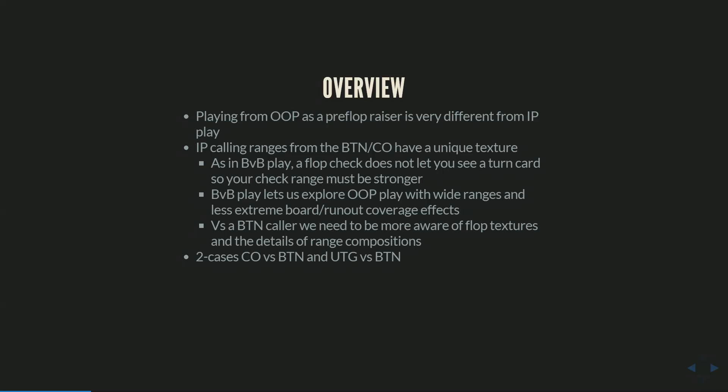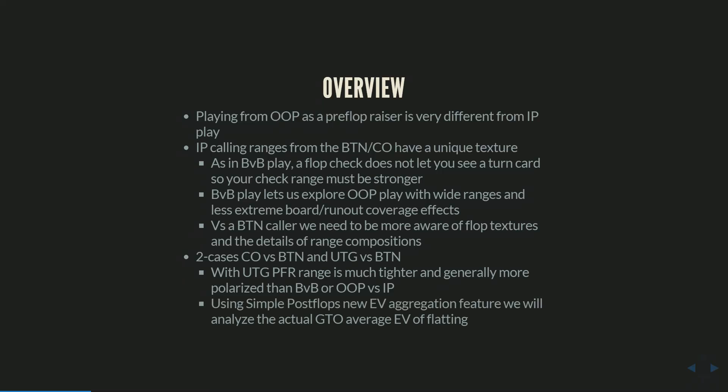The two cases we're going to look at in this video are cutoff versus button and under-the-gun versus button. With under-the-gun, the pre-flop range is much tighter and often very polarized — we'll do some investigation on how that affects bet sizing and what kinds of hands are best to flat for the button, then look at the post-flop strategy. We're also going to use Simple Postflop's new EV aggregation feature to run under-the-gun versus button on every possible flop, getting the actual GTO average EV of the flatting ranges used in this video, averaged over all possible post-flop outcomes.